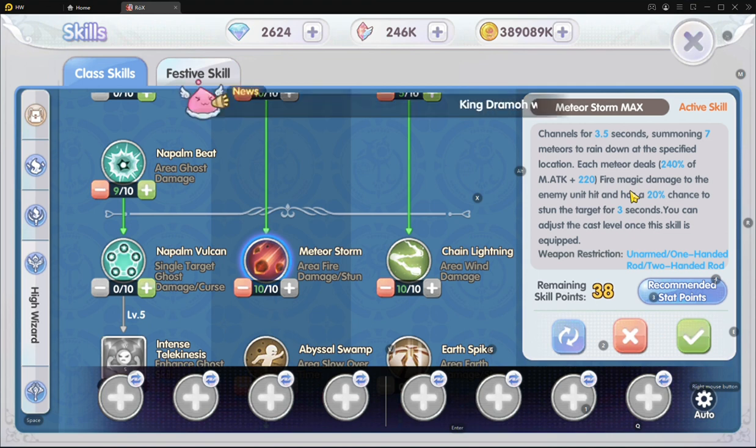In terms of casting and in times of danger, there's no way out of this skill. In the previous patch, the developer allowed us to walk away and cancel the skill, but with the most recent patch it's back to stationary mode where we can't do anything during the channeling. So 3.5 seconds of channeling is quite long, but we summon 7 meteors to rain down and have a chance to stun the target, giving us good survivability when farming because mobs can be stunned.